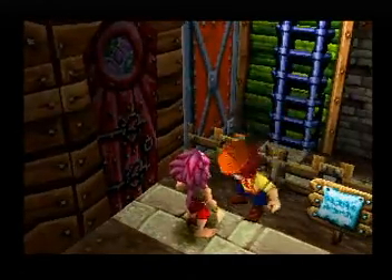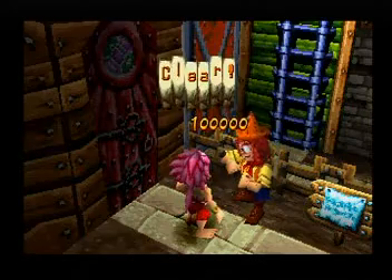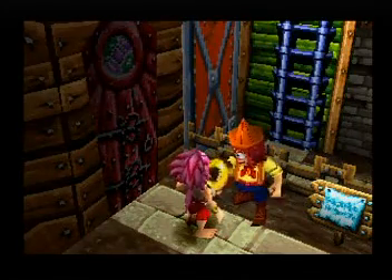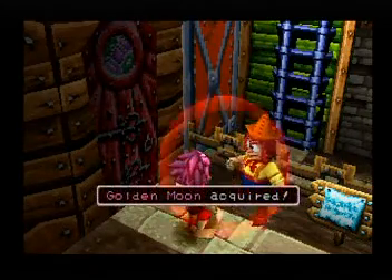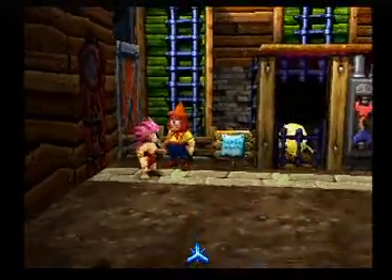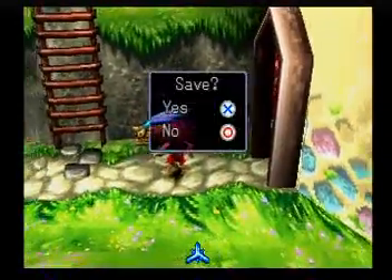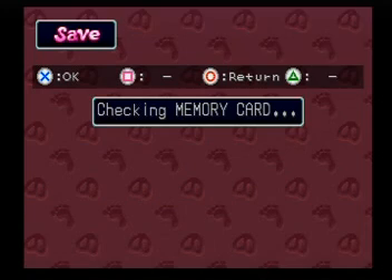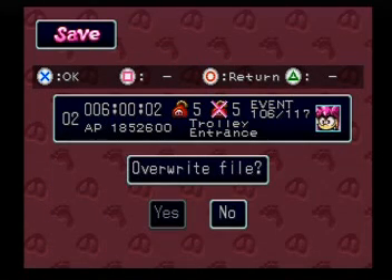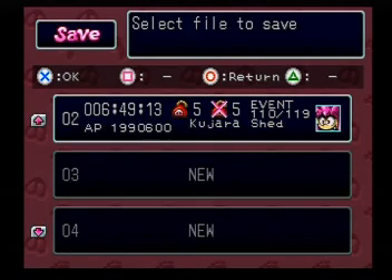Hey, you actually washed them all! Kujara Washing Expert is now done, and we obtain our last golden item which is the Golden Moon. So now we are going to save our game because we are way beyond the time I wanted to go. When we come back, we're going to finish up with more events. Until then, I'll see you for my next episode of Tomba 2: The Evil Swine Returns.